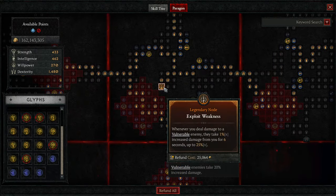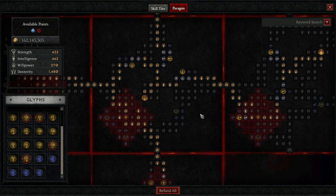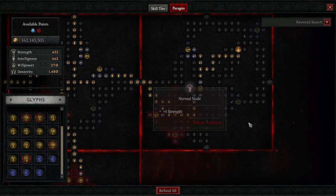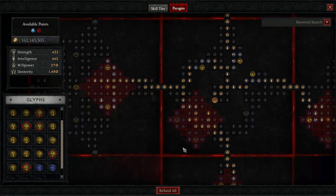On the first board, we're grabbing Exploit Weakness — increases damage to vulnerable enemies, stacks up to 25%. Then we're grabbing Tracker: poisoning damage effects last 40% longer, which is just 40% more DPS. And we get a little extra damage per Intelligence for close enemies, so we're at about 60% there. Then we pop over to the Eldritch Bounty Board — whenever you activate and use Poison Imbuement, you get 20% increased damage from that skill. We throw Control here for increased damage to chilled and frozen enemies, plus flat damage to crowd-controlled enemies — amazing for us.